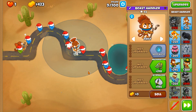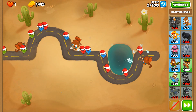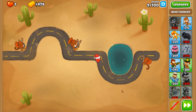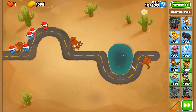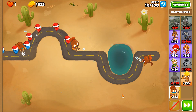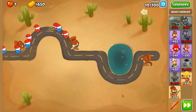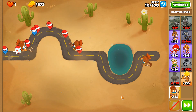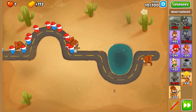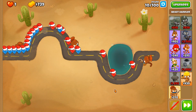I'm hoping 3 Beast Handlers will do so that we can afford Geraldo soon, because we're going to need Geraldo for some of the later rounds. I'm looking at using ZOMGs because the Giant Condor cannot attack ZOMGs, but for some reason it can attack BADs with its feet or wings — whatever form of attack it has — but it doesn't do that to the ZOMG.